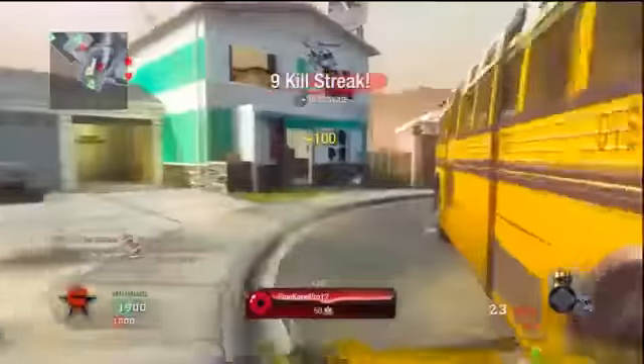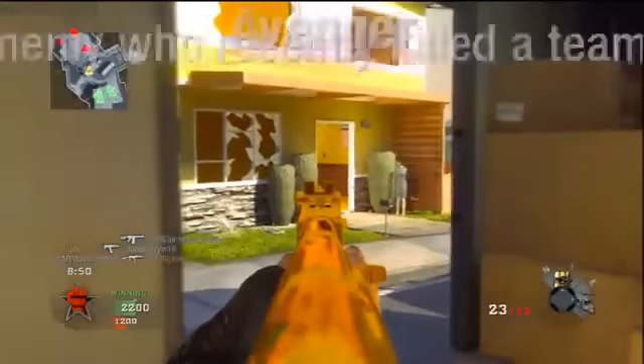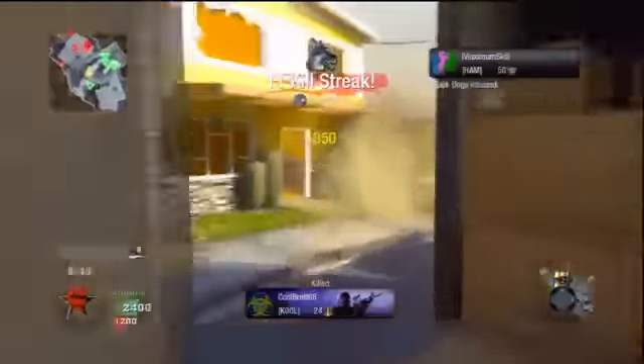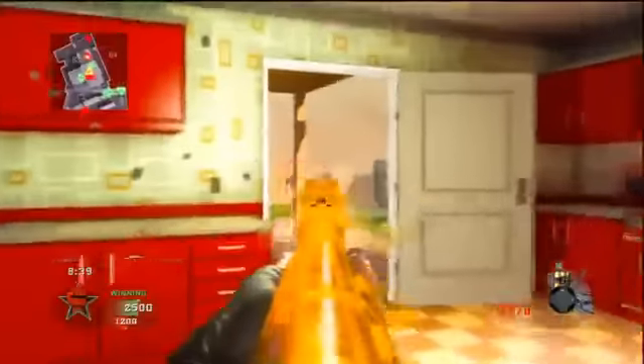That knife — it's the normal knife. It's either called the combat knife, tactical knife, or ballistic knife. No one has actually matched up the names yet. But the normal knife is in your back pocket and you can easily take it out with a button. You have to hit someone twice — it is a two-hit kill.